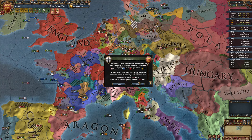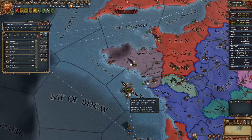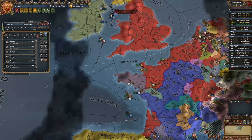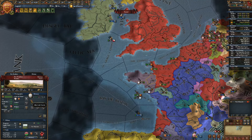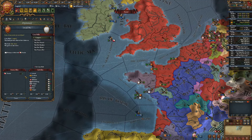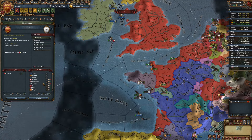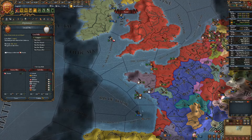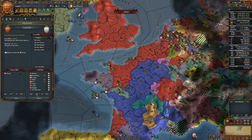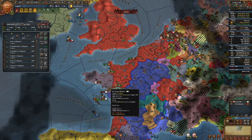Cologne calls me into a war. Sure, I'm not going to do anything. I think while this war is happening I'm actually going to go to war with Brittany and take that. I'm not going to co-belligerent them because I'll call in the Emperor - that just sounds like a whole lot of trouble. I'll call in Brandenburg and Mainz/Trier to help deal with Utrecht, their ally. And let's do it. That finishes up Utrecht - let's just take money and war reps. Give me your trade power.